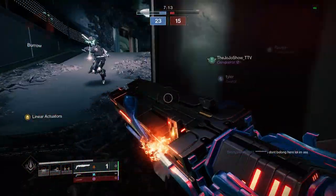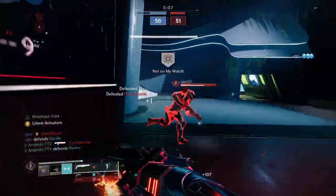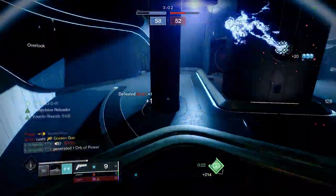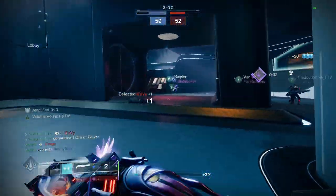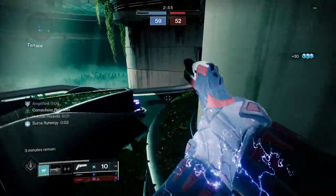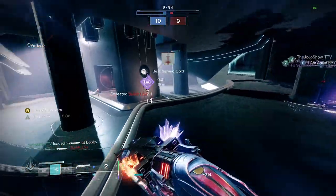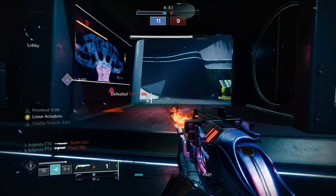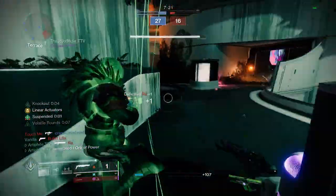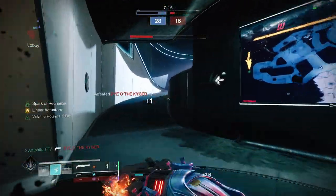Now we're going to talk about the strengths and weaknesses of the shotgun. Of course, being in an SMG meta, a shotgun is the last thing you'd expect, but the Immortal is more like an auto rifle on crack, so having a shotgun in your back pocket is a really good option to deal with close-range players. You can't pair this with the Immortal because Immortal is a strand weapon and Conditional Finality is stasis, but you have other options like Shayura's Wrath or the Cantata with Compulsive Reloading and Moving Target.